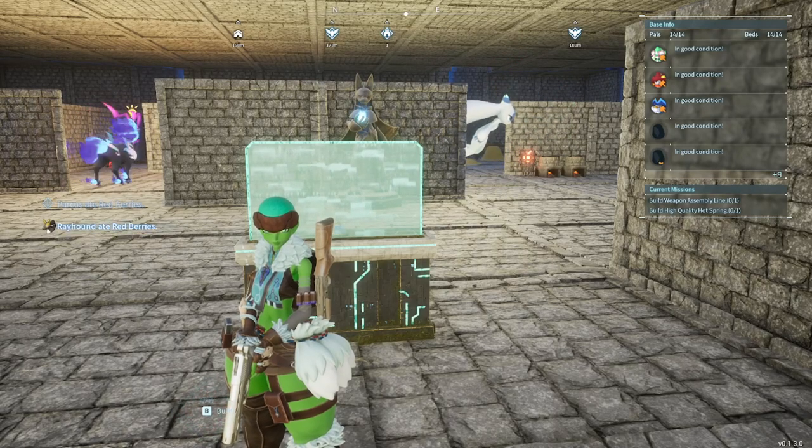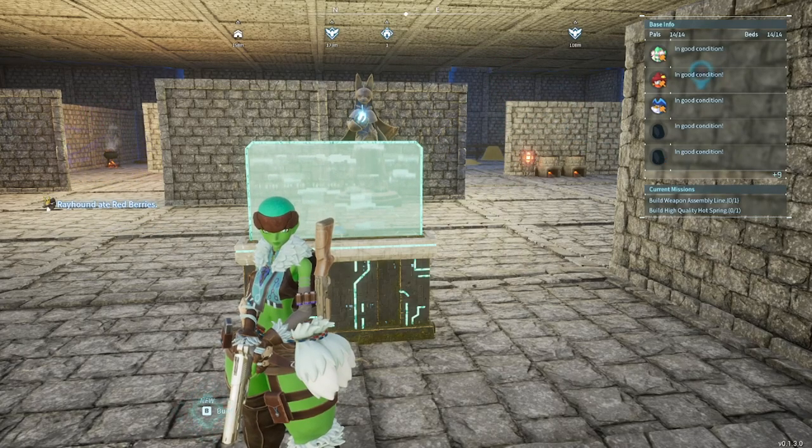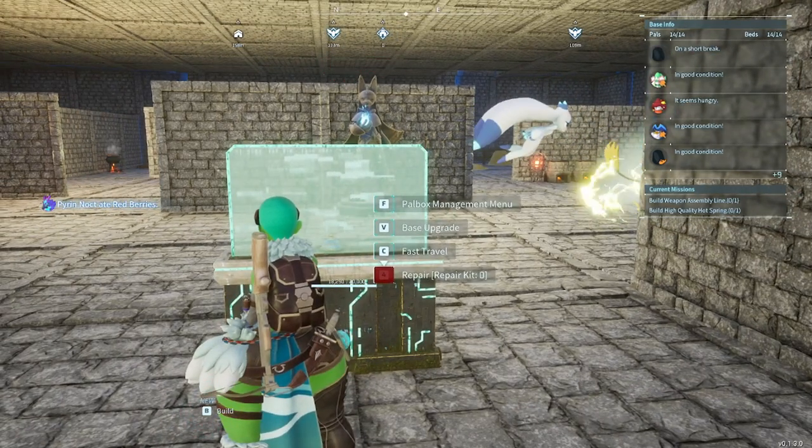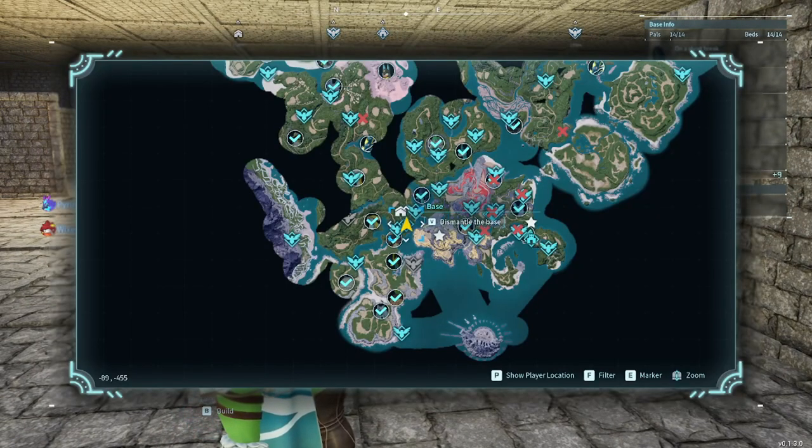Hey guys, today I will be showing you how to get beautiful flowers from Palworld. First off, you would need to get to this island, which is located to the south of the Plateau of Beginnings, which would mean that you would need a mount that can transport you across the waters or across the sea, which I will be showing you shortly.